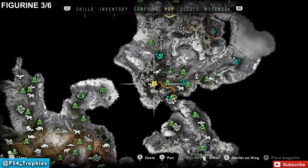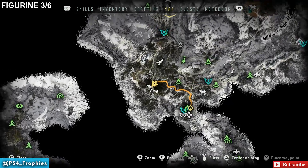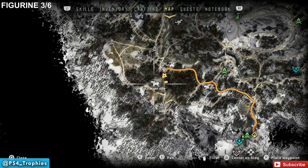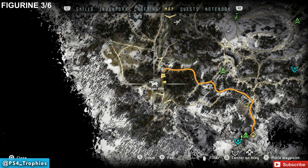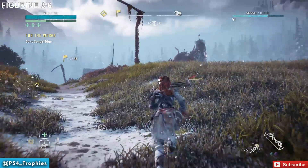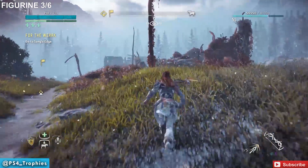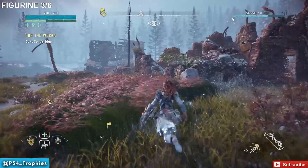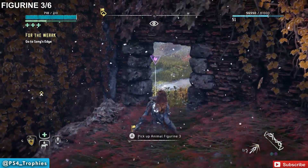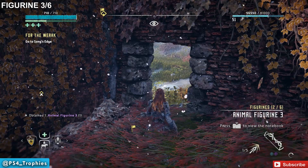Number three is going to be in the southwest corner of this area. You're going to see the charger site right here. It's very simple to find this one — it's the remains of the structure right in front of us. Just jump inside and we'll find this in the back corner. Fairly simple to find; pick that up.